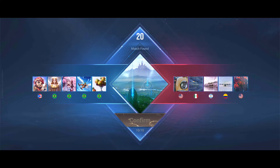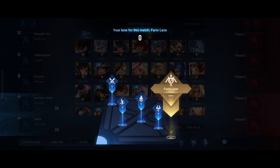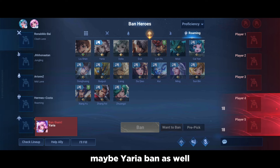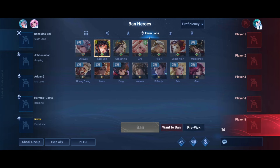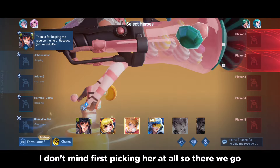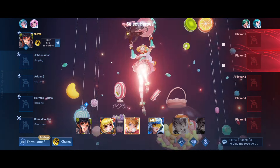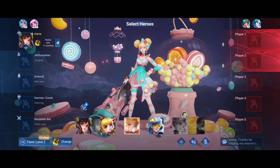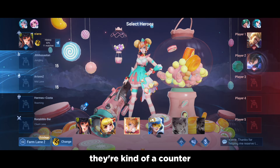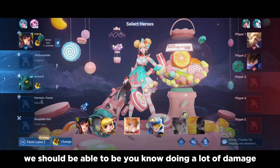I'm going to queue into a ranked game and break down step by step what my thought process is and what you should be doing as a marksman player. I'm going to ban Dolia — you always want to get Dolia out of the way, and maybe Aeria too. Those are very good bans. I'm going to first-pick Lady Sun. They're going to pick Byron and Lam — not bad picks. They can get onto me, but if I roll around and dodge their abilities I should be doing a lot of damage.